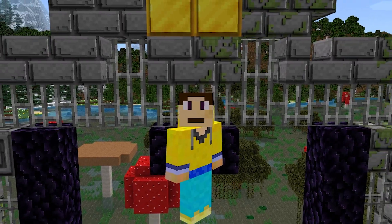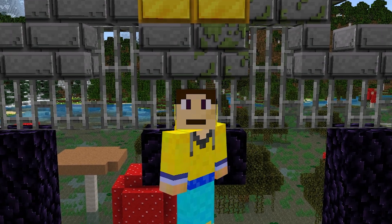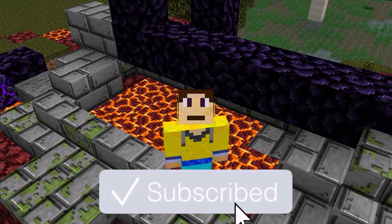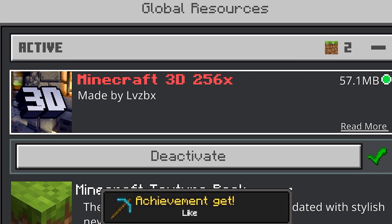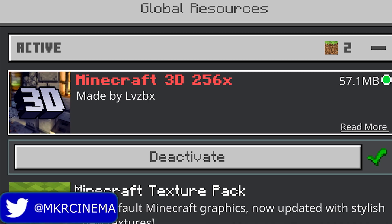Yo, what's going on guys, it's me Gooby. Do you want the most realistic and unbelievable texture pack in Minecraft Bedrock Edition? Stick around, and like always, if you do not know how to install add-ons or you want to download this add-on for yourself, links are in the description down below. These crazy realistic 3D Minecraft blocks are all done by this add-on right here — it's Minecraft 3D 256, the version I chose.